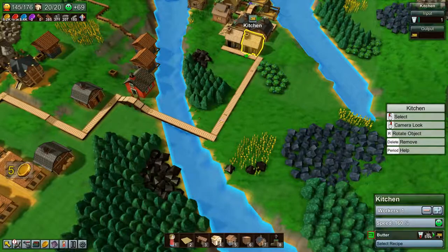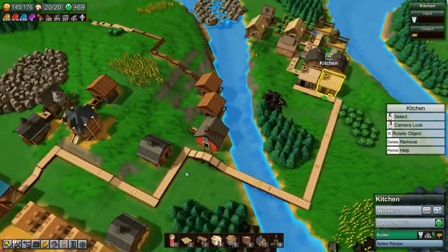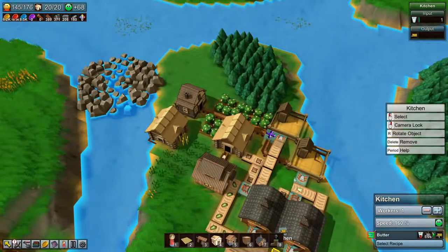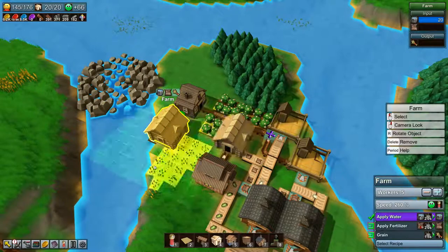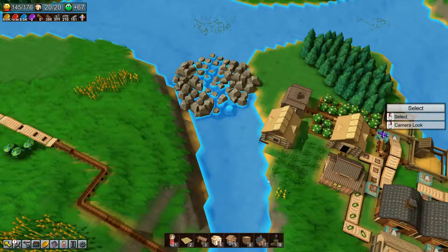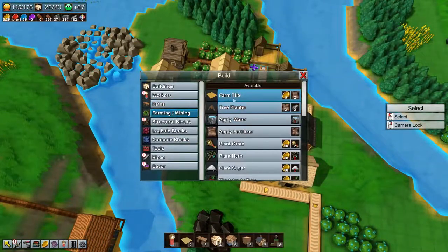We're going to build over here so we can stick it on the same belt as the cheese and butter. You can see the cheese and butter belt is nowhere near full, so we might as well use it. We also need to make more milk, which means we need more grain — and the grain farm is actually out of grain. So we need to make some more fields.